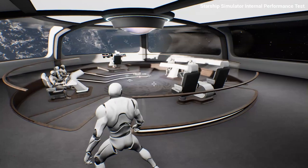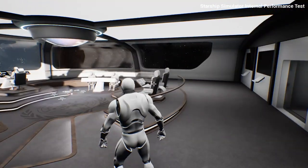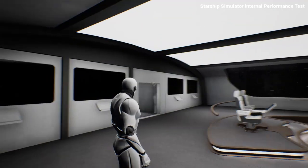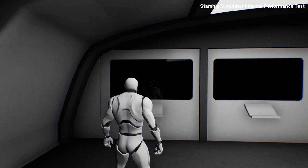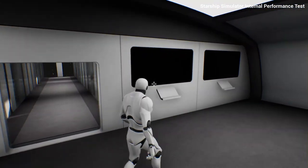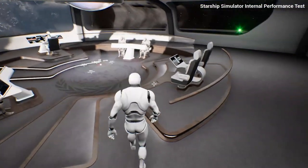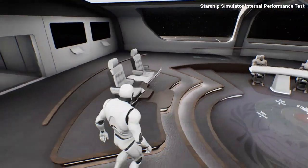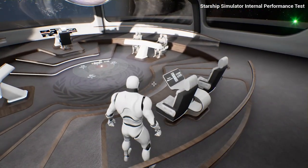Now we move into the command centre itself — the bridge. The bridge is one of the more completed areas of the ship, although it still needs a fair bit of work along the back and some sections of the ceiling. Going through the individual stations: over here we've got the engineering station for propulsion systems, engineering for power systems, internal security, damage control, and internal environmental support. At the front, of course, we have the captain and first officer's chairs. I've designed these so that the captain can choose either side — there's no set chair, depending on their preference, whether they're left or right-handed.